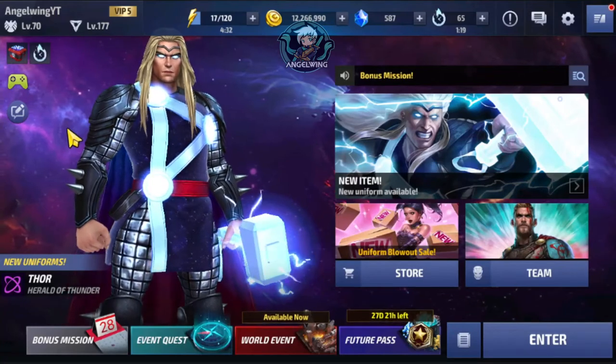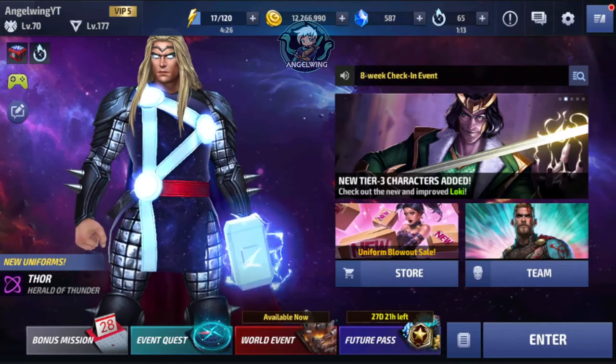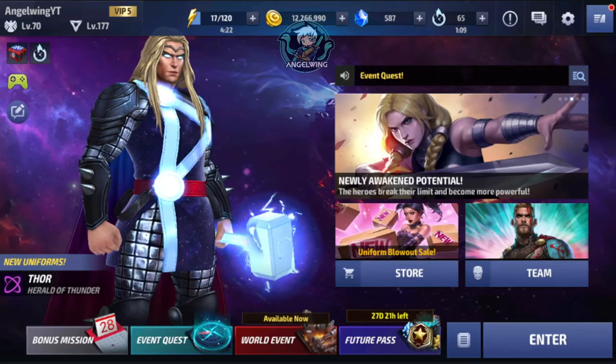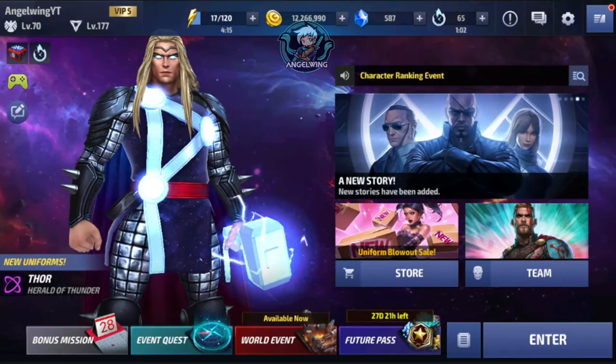Hello guys and welcome back to part 2 of the video about where to use your Tier 2 Advancement Ticket. In this part we will talk about the premiums where you can find them in: 1st the shop, 2nd heroic quest, 3rd battle extreme, and as an addition, squad battle.